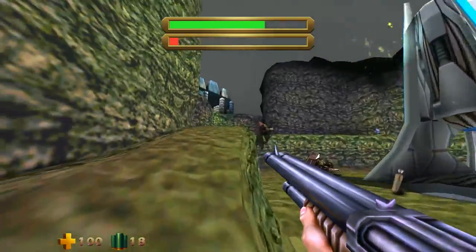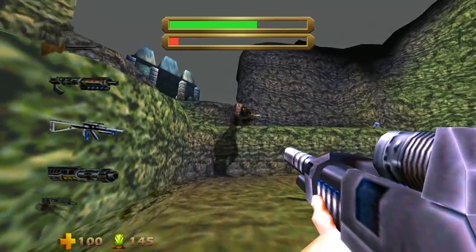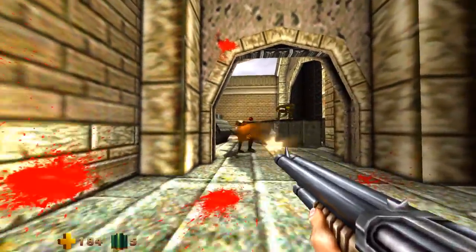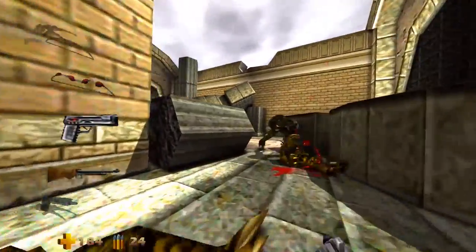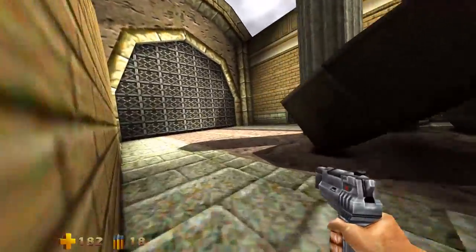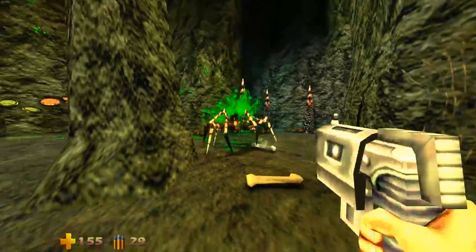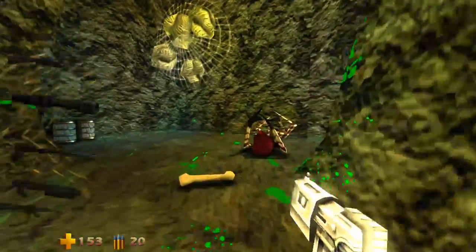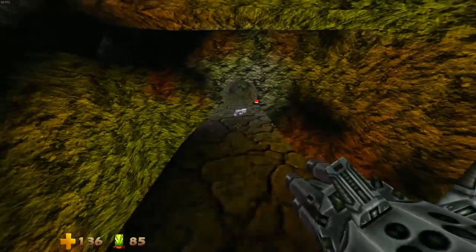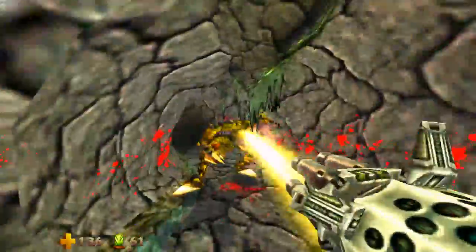Then before you can actually finish each level you also have to defend an energy totem from waves of enemies, so it's not just a matter of running around until you find the exit. Most of the time too, you won't meet the requirements for acquiring certain items and will have to come back later. That's where a lot of the difficulty lies in Turok 2 — not in fighting enemies, which are pretty simple enough for the most part, but navigating the complex environments to complete your objectives. Some of the later stages like the Hive, the Mantids, and dear god the Lair of the Blind Ones are utterly confusing, with multiple portals and repetitive corridors that all look very similar.